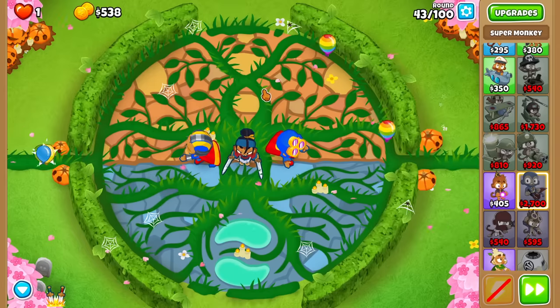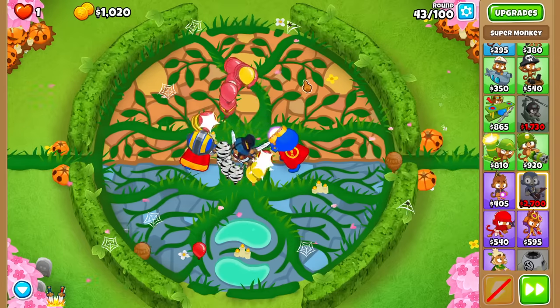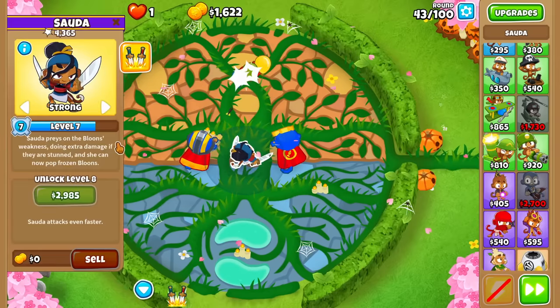A little extra camo detection — things are going fantastic. Super monkeys are boss. Absolutely boss. And Sauda is also boss.